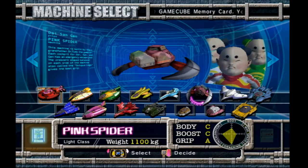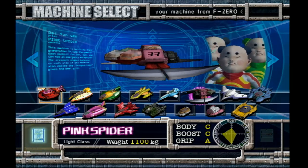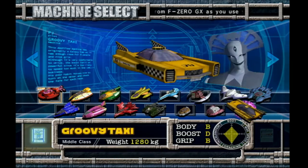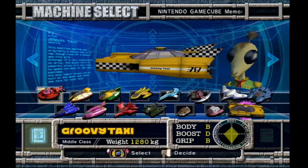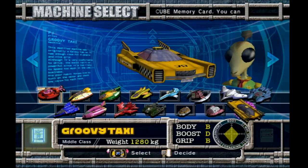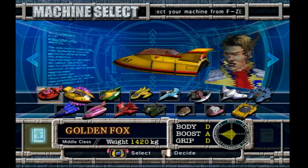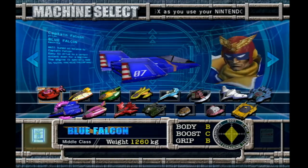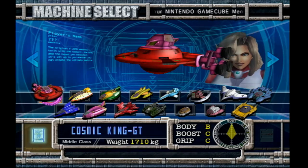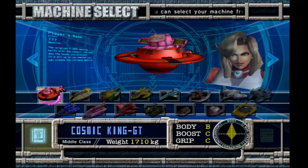They're all in F-Zero GX as well, but to unlock the AX characters and the AX content in general, it's going to be extremely difficult to do so. Also, there's this groovy taxi here — I'm wondering if it's a reference to Crazy Taxi, considering Sega's development of the game. Considering I mostly play as Captain Falcon because my boy Biorex isn't in the game, I'd go for him, but I think we're going to go for Mrs. Arrow and the Cosmic King. So let's begin.